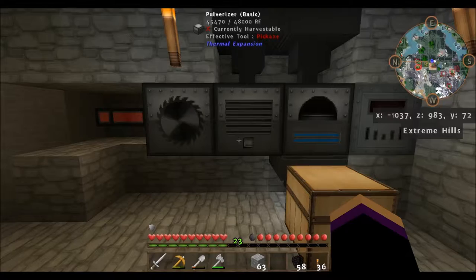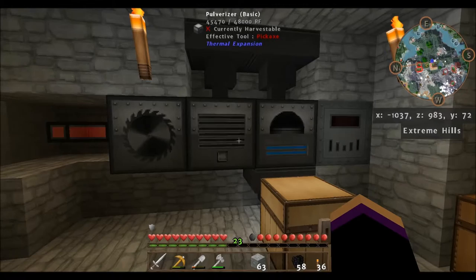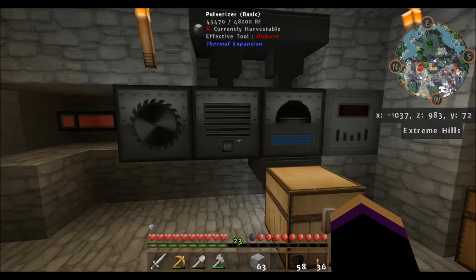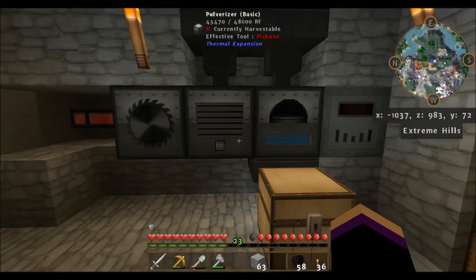I think what I'll do is set up a separate pulverizer for stuff that we don't want to go into the furnace. I've tried to set this up where I did both and I would forget to change the output, and stuff I didn't want smelted would get smelted - it was just a pain. So I'll set up a separate pulverizer for that kind of thing. Right now we'll just set this up so everything that goes in here will get smelted.